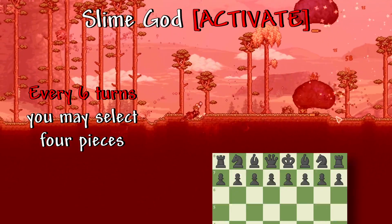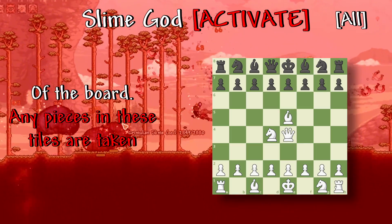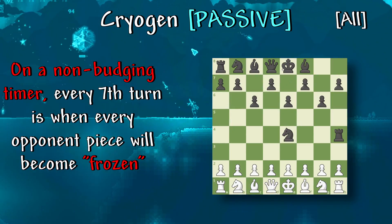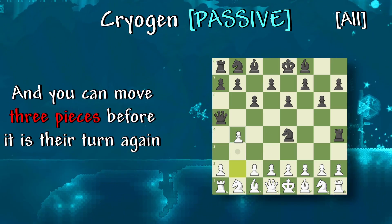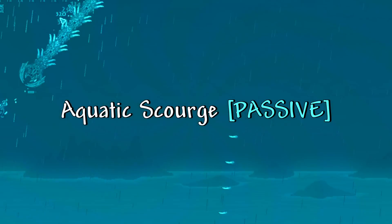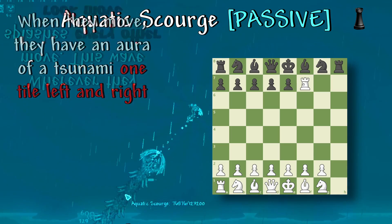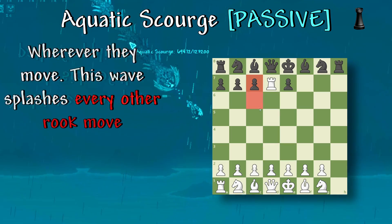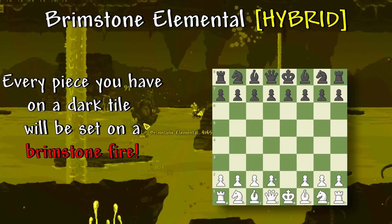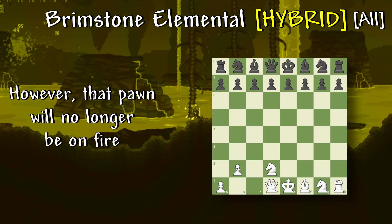Slime God: every six turns, you may select four pieces and they will create a pact and be immediately teleported into the center four tiles of the board. Any pieces in the center four tiles are taken. Cryogen: on a non-budging timer, every seventh turn every opponent piece will become frozen, and you can move three pieces before it is their turn again. White tiles remain frozen for an additional turn. You cannot check or kill the king during these turns. Aquatic Scourge: rooks now bring a tidal wave with them when they move, with an aura of a tsunami one tile left and right wherever they move. This wave splashes every other rook move and takes one piece on each side of the path if applicable. Brimstone Elemental: every piece you have on a dark tile will be set on brimstone fire. They cannot be captured, and any piece that tries to will immediately be taken. However, that pawn will no longer be on fire. Activate to win below eight pieces and last five turns.